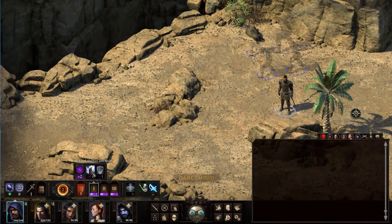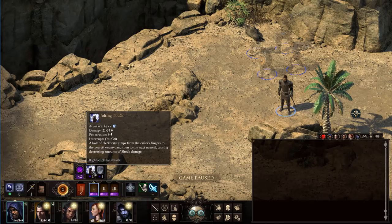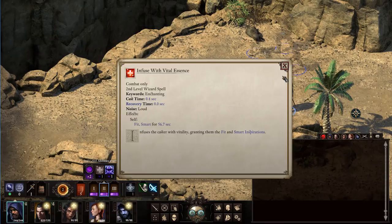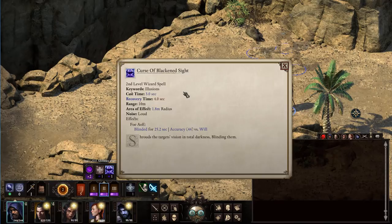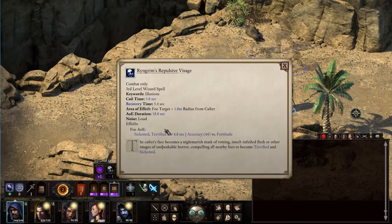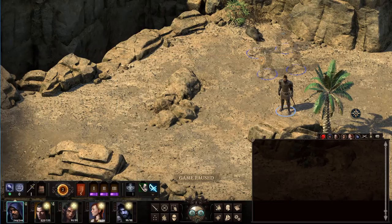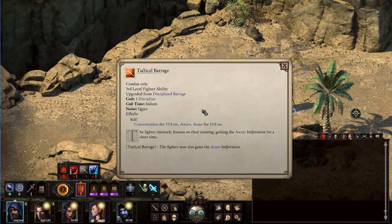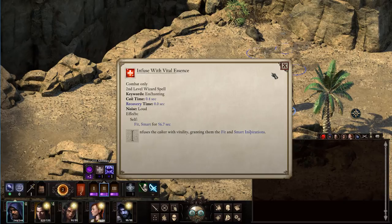Here are the spells I picked up. For front level spells, we've got Jolting Touch for offense, Spirit Shield for defense, Infused with Vital Essence to provide Smart and Fit, and we can blind our enemies. We have Fireball and Repulsive Visage, which is a super powerful AoE that works really well because you're in melee with guys. On the Fighter's side, we can Knockdown, Mule Kick, and of course Tactical Barrage, which also provides Acute — even better than Smart for this.